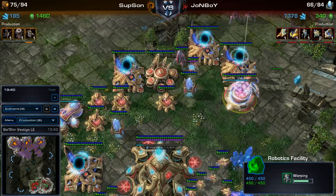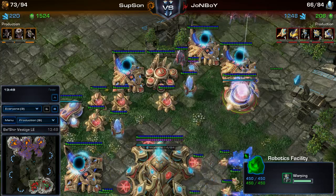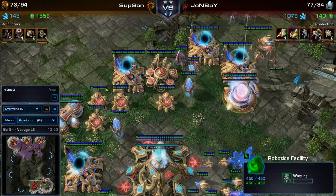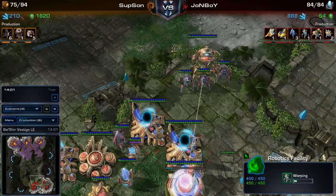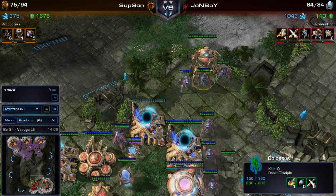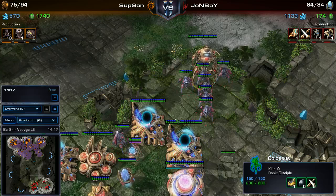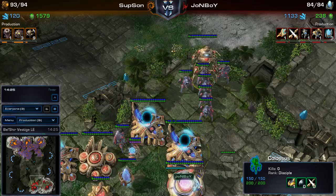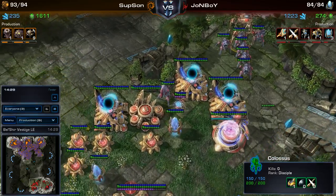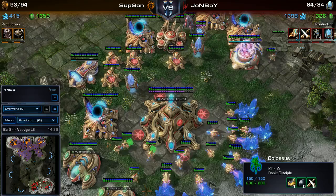Investing heavily into those Colossi, hopefully they work out for him. Still making probes, which is good, and another Robotics Facility. There is a saying that a Colossi without a Thermal Lance is a useless Colossi, and I think it is very true — especially in the Protoss versus Zerg matchup. Hydralisks and roaches have so much range that without Extended Thermal Lance, Colossi are useless. If you have the Protoss attacking at the maximum range of the roaches and hydras, the Colossi would literally be doing nothing unless they were right out front, which is where you would never want your Colossi anyway. So the Extended Thermal Lance is an extremely important upgrade.